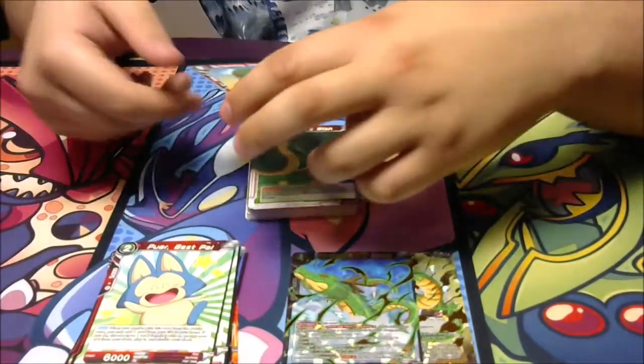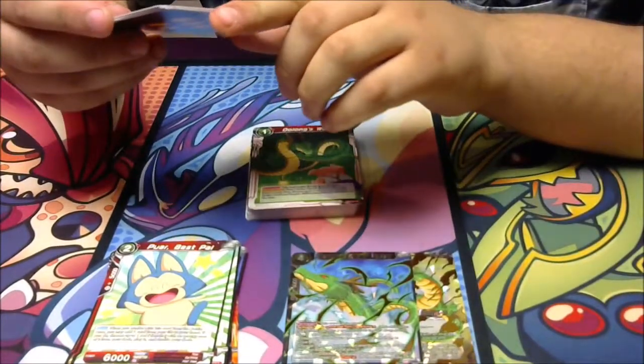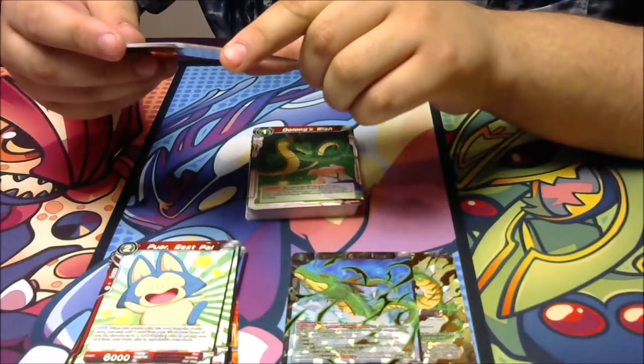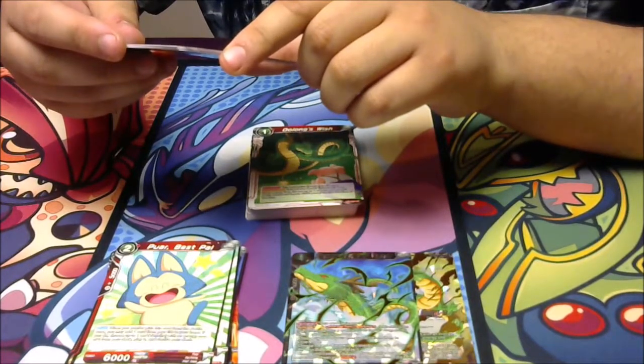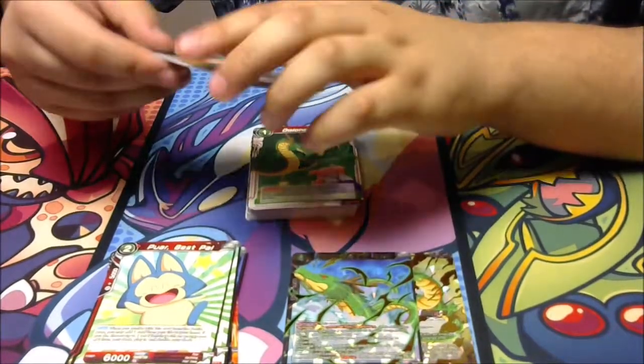Four Scheming Oolongs. Auto — when you play this card, if your leader card is a Shenron card and Oolong's Wish is in your drop area, draw two cards. It's pretty cool to get some draw power from this card.